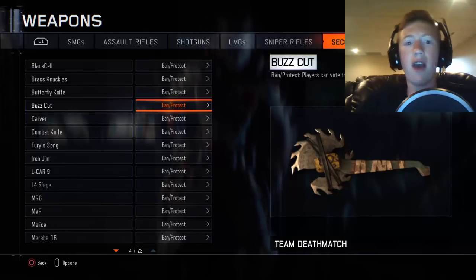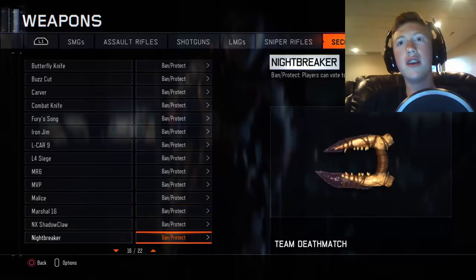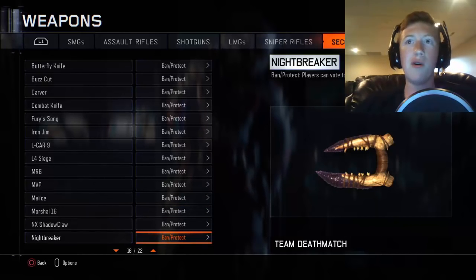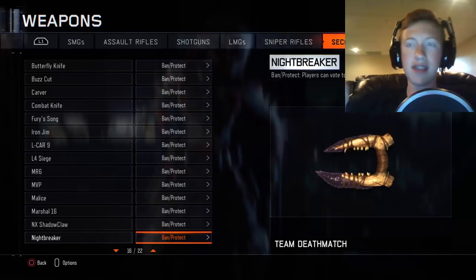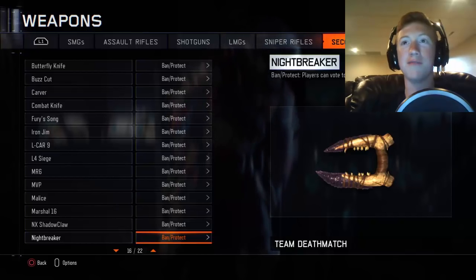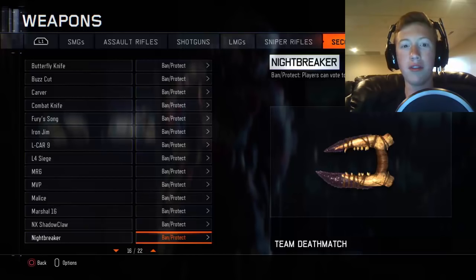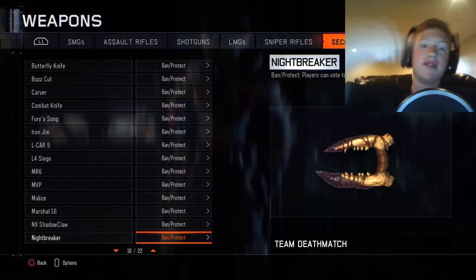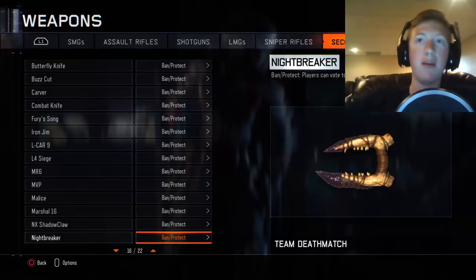Then we have the Night Breaker. This looks like a caveman bone or some animal-mouth-type stabbing thing. It's awesome looking — kind of like a Far Cry Primal type weapon. It's got double blades and you go up and stab somebody with it. It works slightly like brass knuckles, not quite a punch but more like a stab.